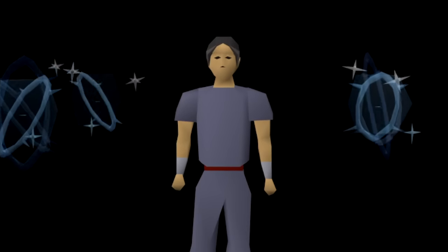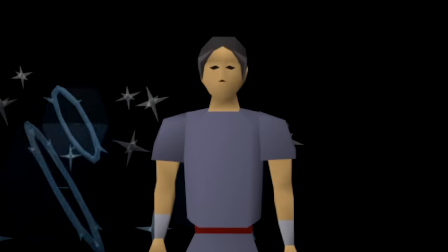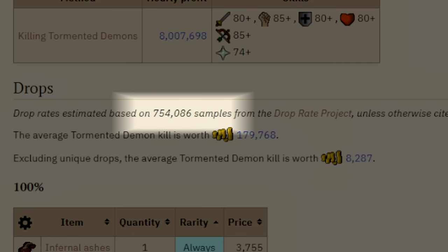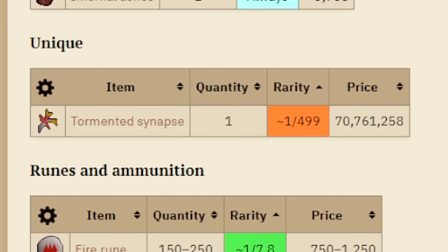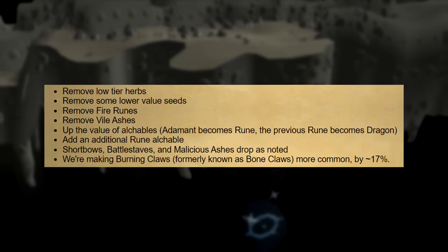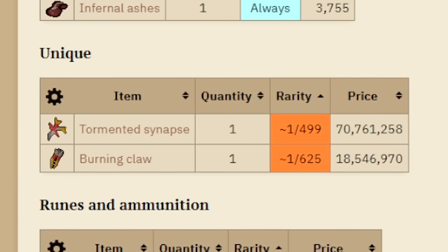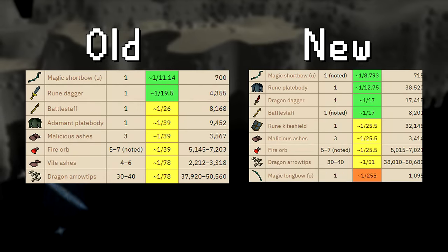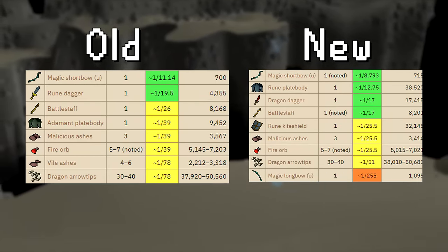Quick disclaimer: I started recording for this episode roughly two days after the update went live, and it's now been one week. The drop rates of the Synapse has not changed on the wiki yet at all. The wiki has tracked over 750,000 KC and landed on 1 in 499, but 1 in 500 seems way more likely, hence it's the stated rate for this video. Also on the weekly reset after, they reworked the drop table slightly, increasing the drop rate of the Bone Claw by 17%, as well as renaming it to Burning Claws. They also removed and added a few items to the regular loot table, but it's nothing major, so let's get into the grind.